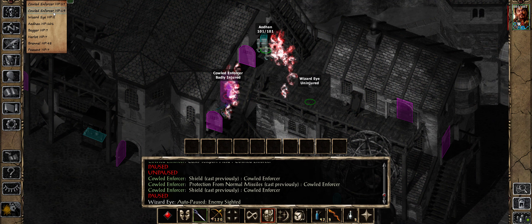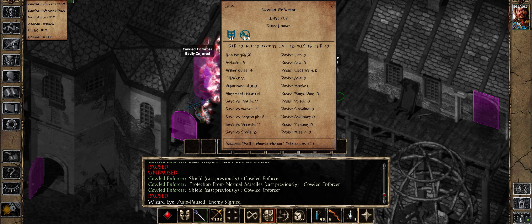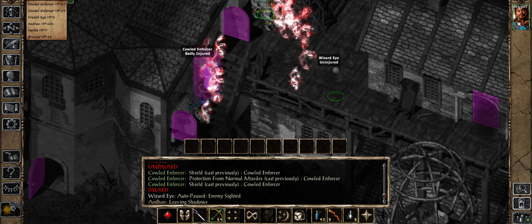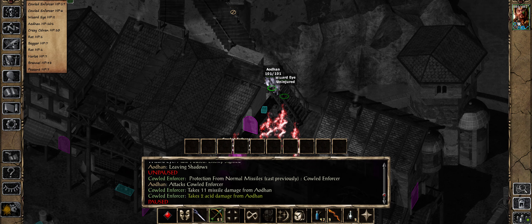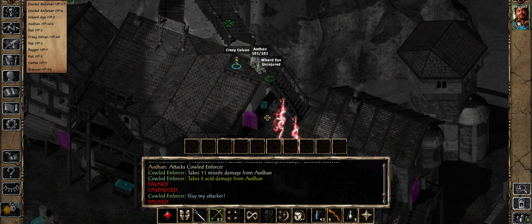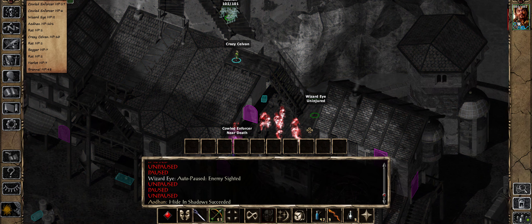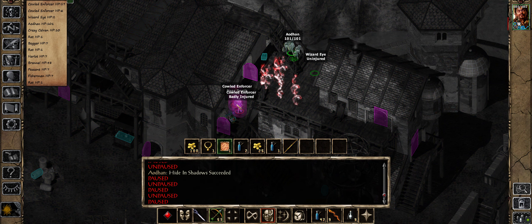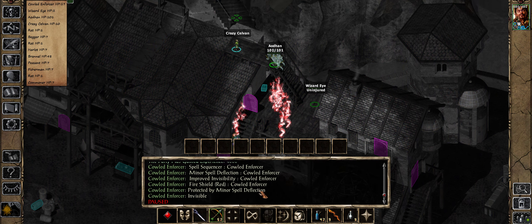What defenses does this enforcer have? Looks like there's no stone skin. I would suggest normal missiles, so if we use a magical arrow it should go straight through. We just got teleported, which is actually a problem. We need to get back in here. Let's break away and see what we can get. Wizard's Eye will keep a good watch out over there.